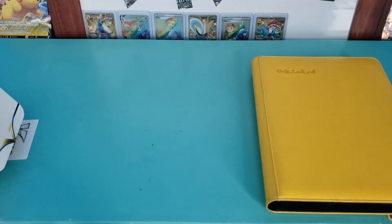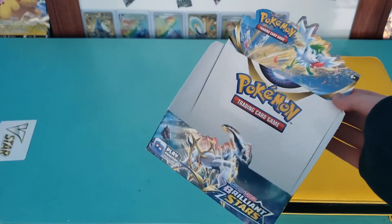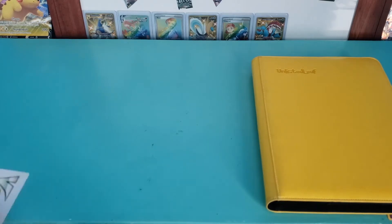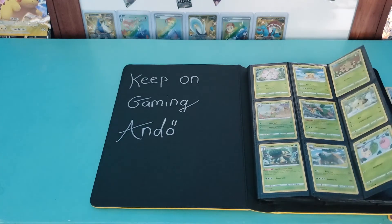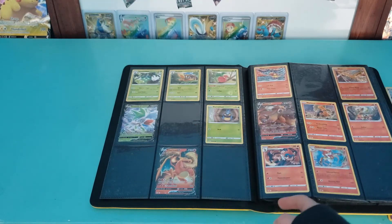Hey guys, Professor Phoenix back here with a binder update of my Brilliant Stars binder. This is also an essential send-off to this booster box, which was really good to me — I really liked this one. No Secret Rare doesn't suit me that well, but we did get a lot of Full Arts and some pretty sick character arts. We start the binder off with a complete page of Grass types — awesome, amazing. Then we still need Shaymin V-Star and Charizard V-Star on this page — wait, we need Zarude V. One of the hardest pages to complete.